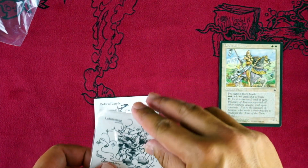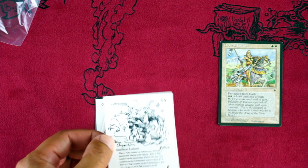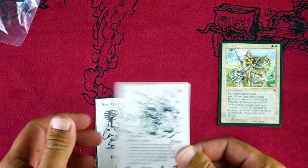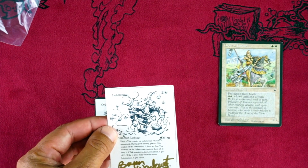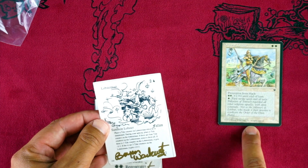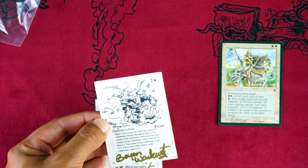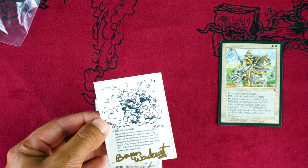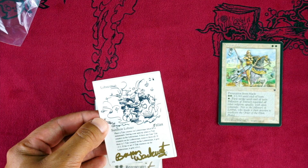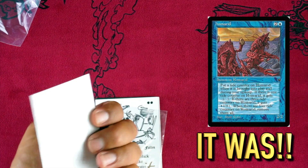This is a playtest card — that is freaking awesome. It feels like just regular stock paper almost, or heavier cardboard. Lobster Man — two and a blue, Summon Lobster, Fallen Empires, Brian Hackwitz I'm guessing is the artist. The ability reads: place a tide counter on Lobster Man when he is summoned; during your upkeep place a tide counter on Lobster Man; if there are four tide counters remove them all; if there is one tide counter it gets minus one minus one; if there are three tide counters it gets plus one plus one. That is a horribly complicated card. I don't think this was ever an actual card in Fallen Empires — so that's cool, it's a card that never made it.